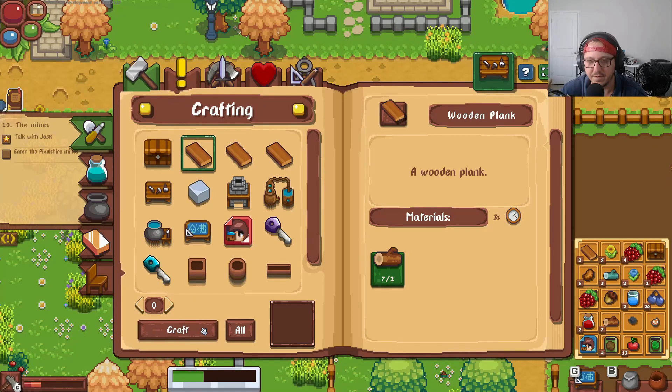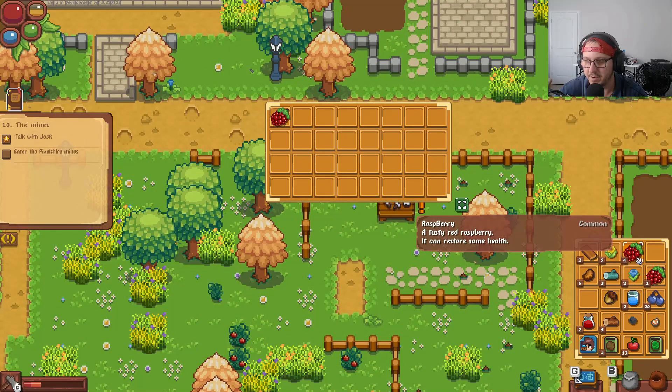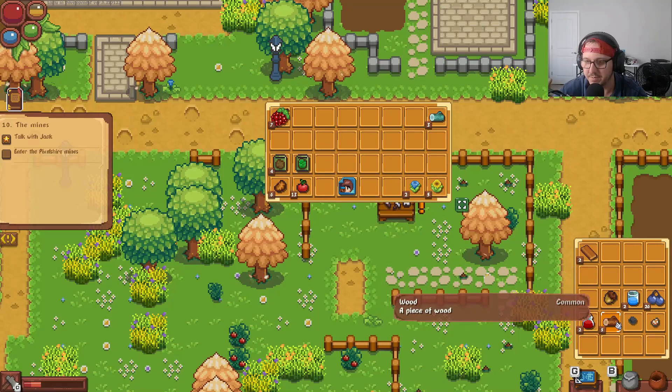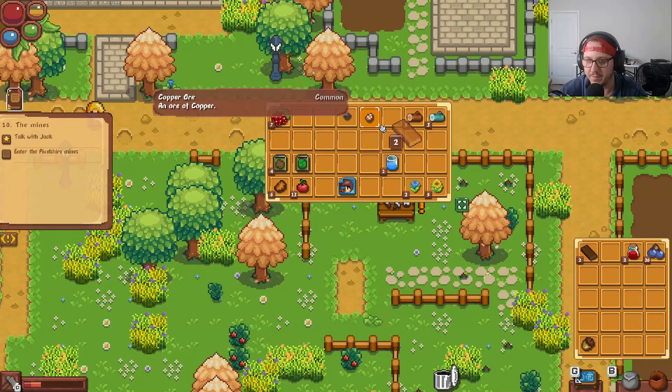Let's place the chest right here and put everything in it. We're keeping things organized — putting the potatoes, blueprint, potato seeds, tomatoes, cabbage seeds, wood, coal, and copper ore in the chest. We'll keep some items on us and put the planks up as well.